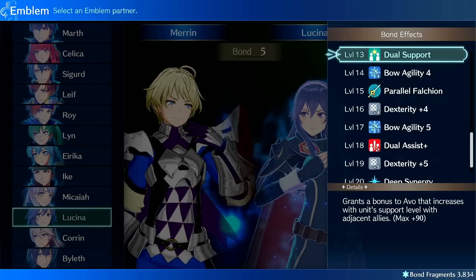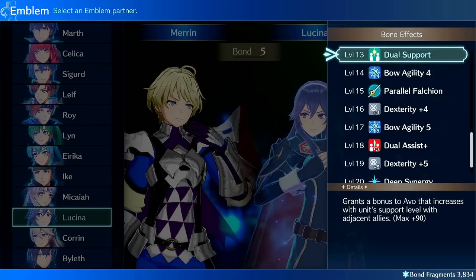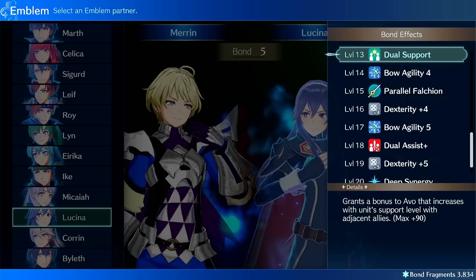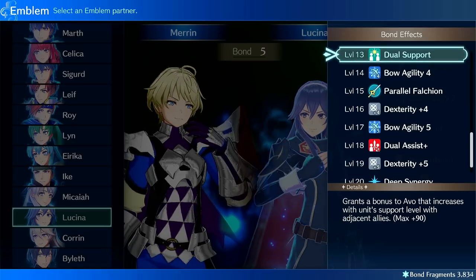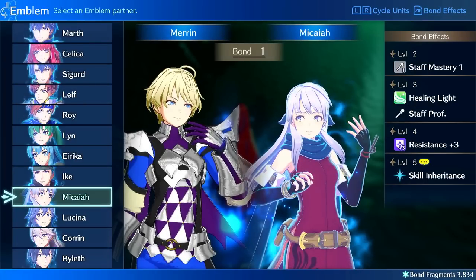Then you have Dual Support, which is also really good — this could be good for evasion builds. If you have units with high support standing next to each other and they have Dual Support, they can give each other evasion. Pretty interesting.